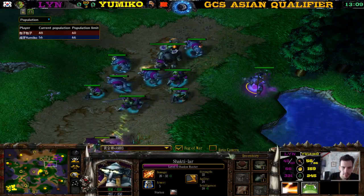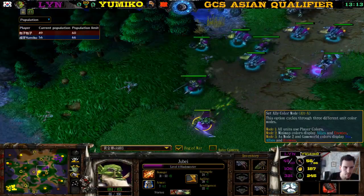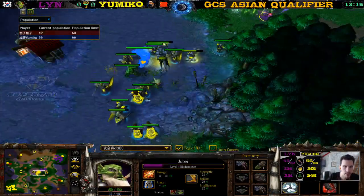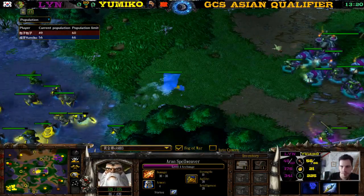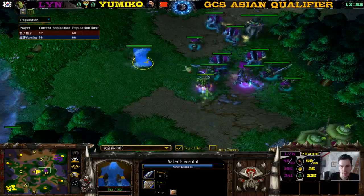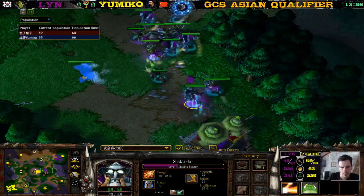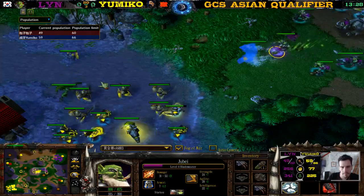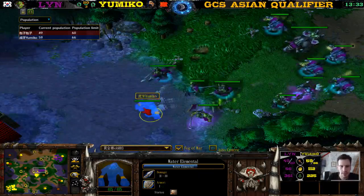Maybe she uses Clarity. There's that Clarity — a pretty nice fly for Lynn. Yumiko at 56 supply. By the way, last time they faced each other I believe Lynn won two-zero. Yesterday — wait, did they play yesterday? I'm pretty sure they played yesterday and Lynn won two-zero.